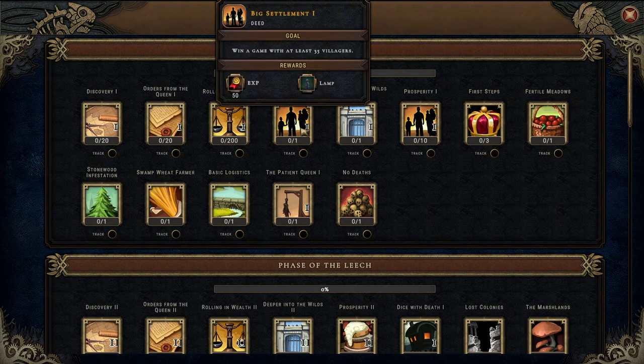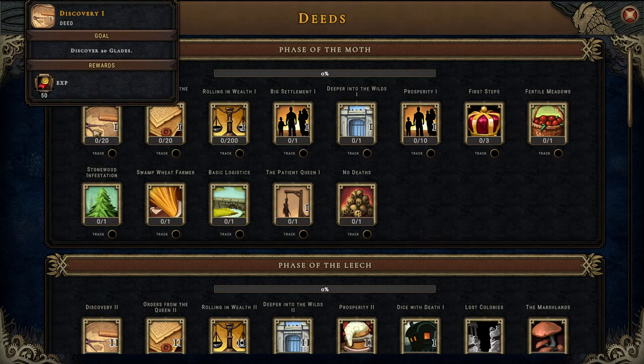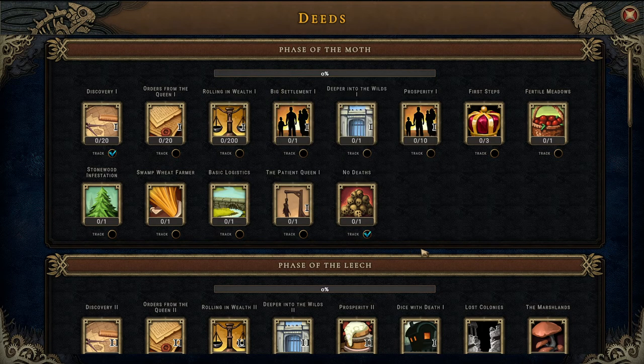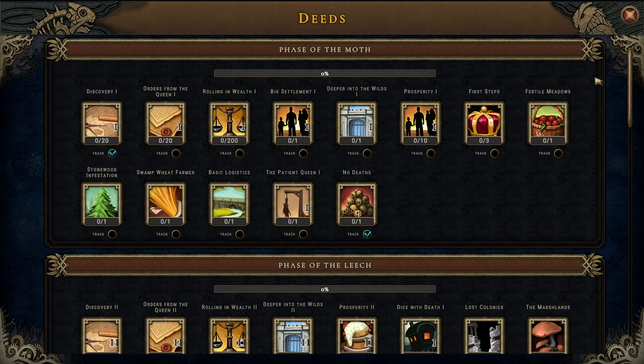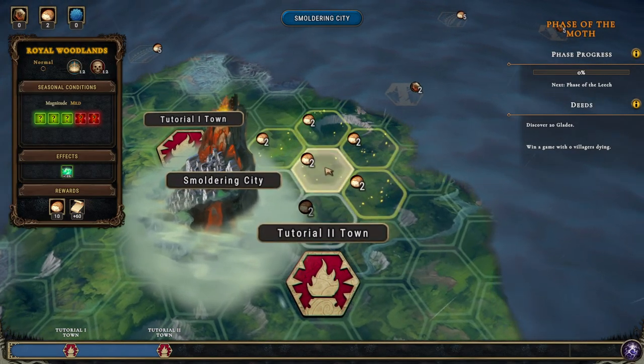Now Deeds — we haven't started these yet because we were in tutorial towns. Plant cinnamon at least four fields away from the citadel, win a game with at least 35 villagers, trade goods with 200 amber, complete 20 orders, discover 20 glades — I think we'll track that one. Win a game with zero villagers dying — we'll track that one as well. Don't let the queen's impatience grow above six. In a game with 200 paths built. We've bought our upgrades, now we need to figure out where to build our town.